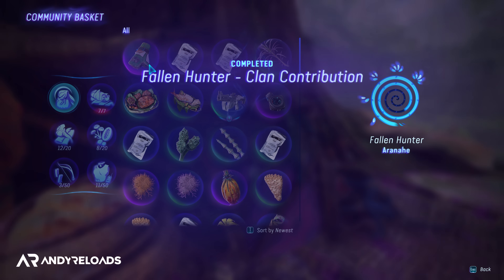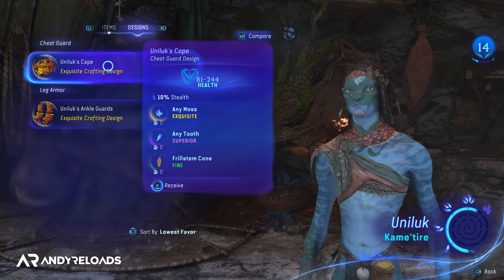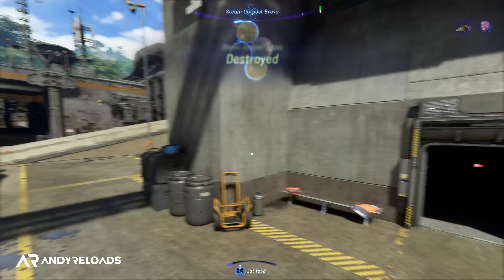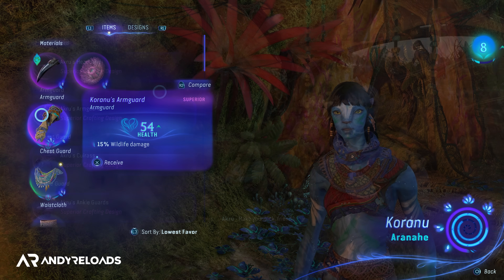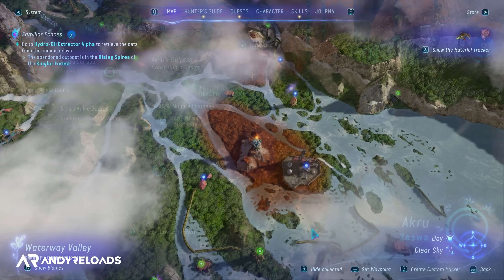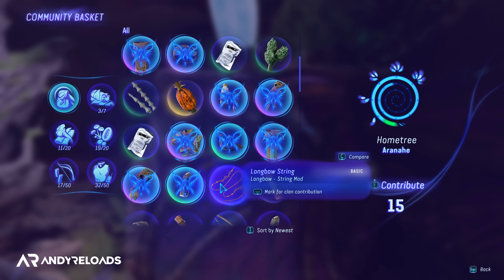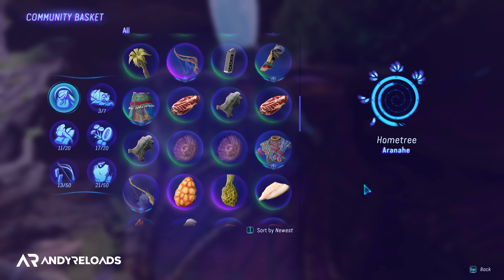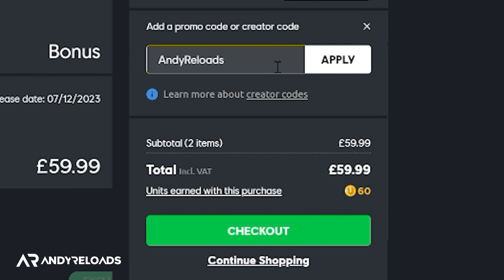Clan favor is the game's main currency, as the Na'vi have no need for coins or paper money. Once you've earned enough favor with a clan — represented by a circular swirl icon — you can spend it to redeem crafting recipes and gear upgrades. Favor compounds over time by completing main story missions, side quests, and destroying RDA outposts. Regional activities reward you with favor specifically for the clan in that region. You can also find community baskets at each clan's main base where you contribute — essentially selling off inventory items you don't need in exchange for favor.